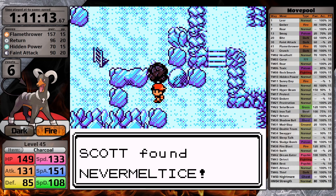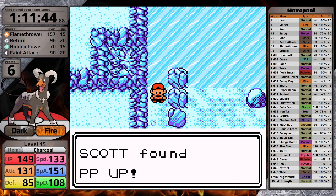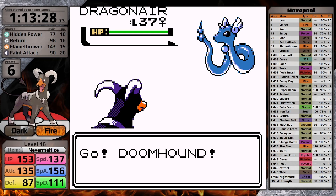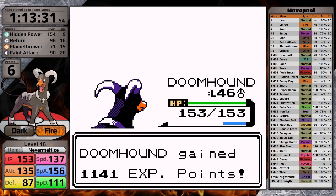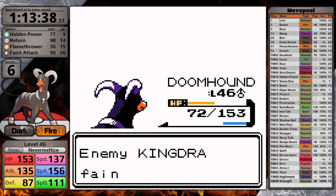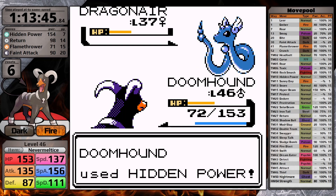On my way through Ice Path, I grab the Nevermelt Ice, the Rest TM, and a PP Up. Now it's time for Clair. I give Houndoom the Nevermelt Ice to boost its damage by 10%, and hopefully this is going to let me avoid Thunder Wave. Being paralyzed would be very bad against her ace, Kingdra. She sends it out second, and here Return is going to be the best move. It does half, Kingdra uses Surf dealing half to Houndoom, and then I knock it out. Because of the damage range with Hidden Power, I one-hit the two following Dragonairs, and that's another easy win for the Demon Hound.